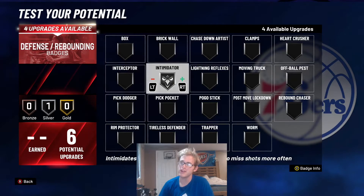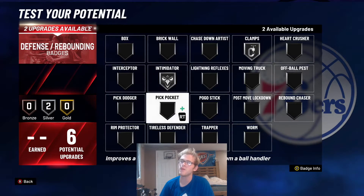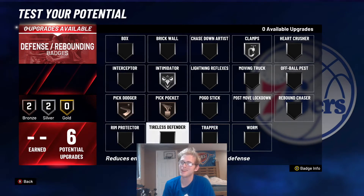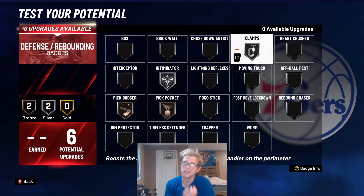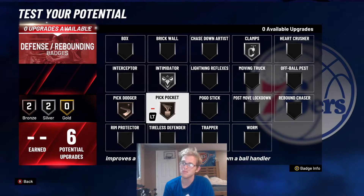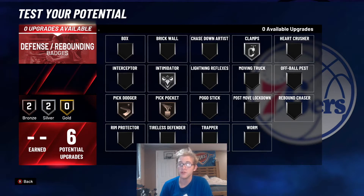For the defensive badges, I would put intimidator on silver and clamps on silver, then pickpocket and pick dodger on bronze. You want to be able to play good perimeter D. I wouldn't put rim protector or chase down with this build because you're not very tall, so you're really not trying to be a defensive player. Those badges let you get around screens, steal the ball from people, and play good perimeter D.